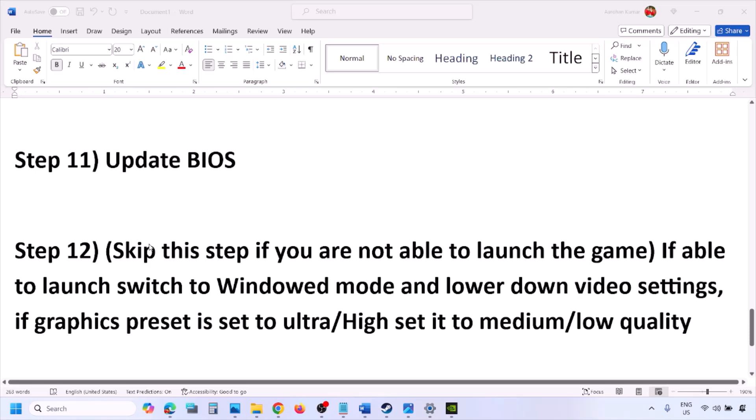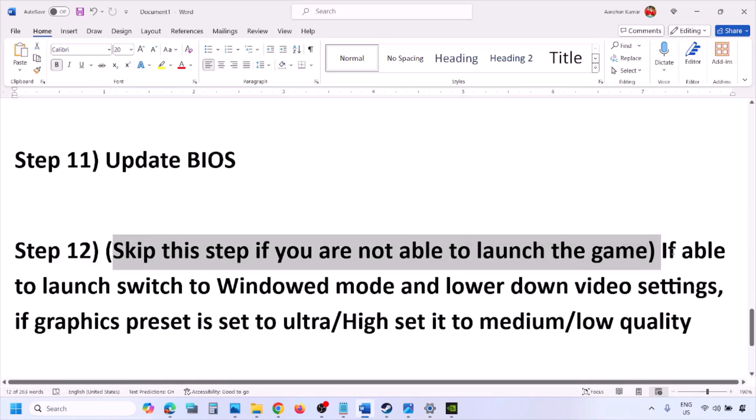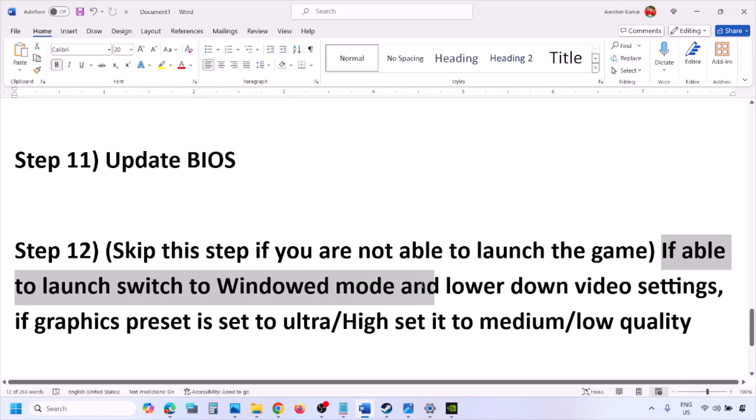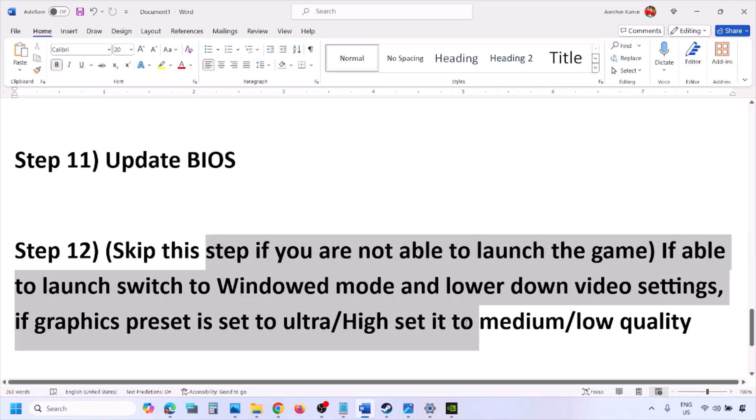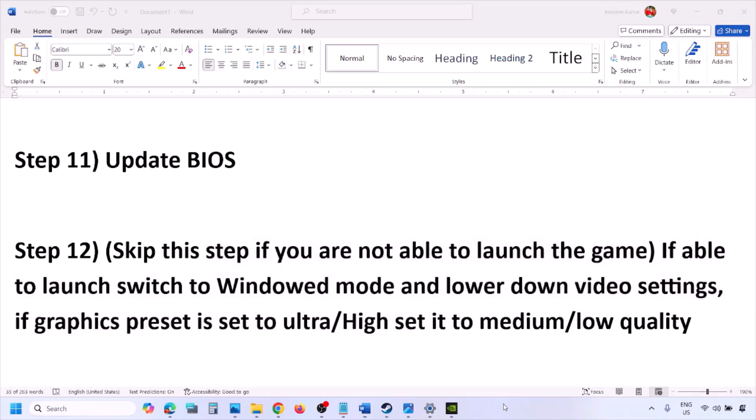You can skip this step if you're not able to launch the game at all. If you can launch the game, switch to windowed mode and lower the video settings — if graphics preset is set to Ultra or High, set it to Medium or Low. Try turning V-Sync off or on and check. Try making various changes in the graphics settings, lower them down, and check.